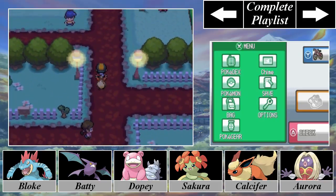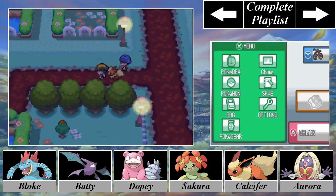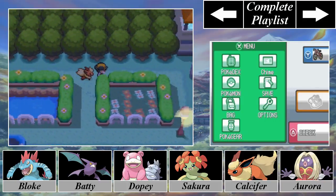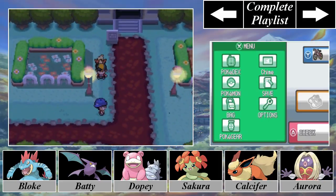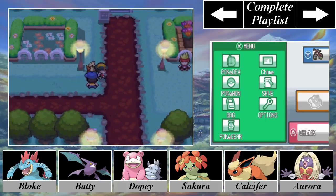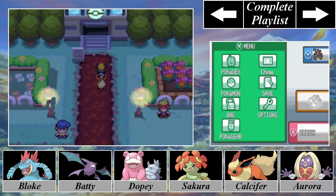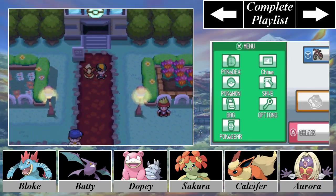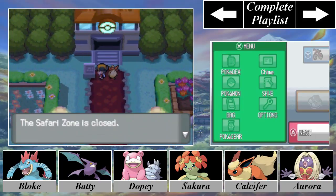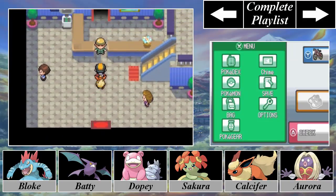Sad to say, there's really not much left in Fuchsia City that's actually worth looking around for. Back in the day this was actually home to the Safari Zone, but that is not the case any longer. One of the Elite Four used to be the leader of the Fuchsia Gym. Someone here says back in the day this was actually home to the greatest attraction in the world — the Safari Zone — but it's not here anymore. Instead it has been replaced by the Pal Park.